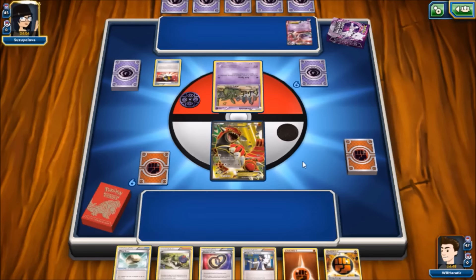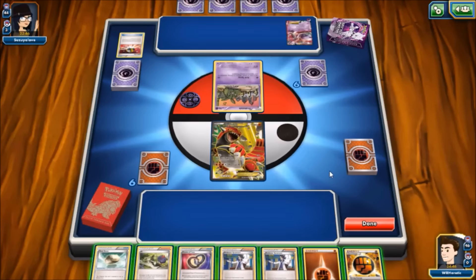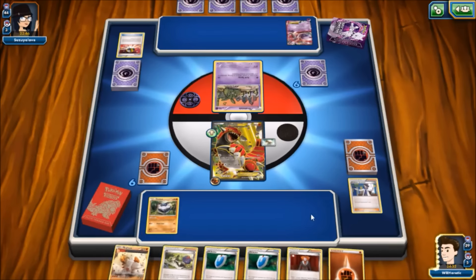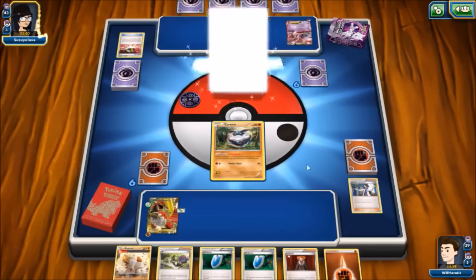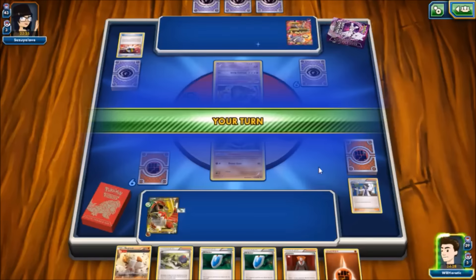Mewtwo gets an energy. We see an Ultra Ball discarding Trubbish and Level Ball — is there a target? Maybe a Promo Sableye? She grabs Mega Mewtwo with the Ultra Ball, probably realizing she can play the slow game here. We draw nothing too special, so we'll Float Stone, Strong Energy, and throw the rest away hoping to get another basic. We do get Carbink — that's what we wanted, so we can retreat into Carbink and hopefully not get Lysandered to get a hit laid on us.